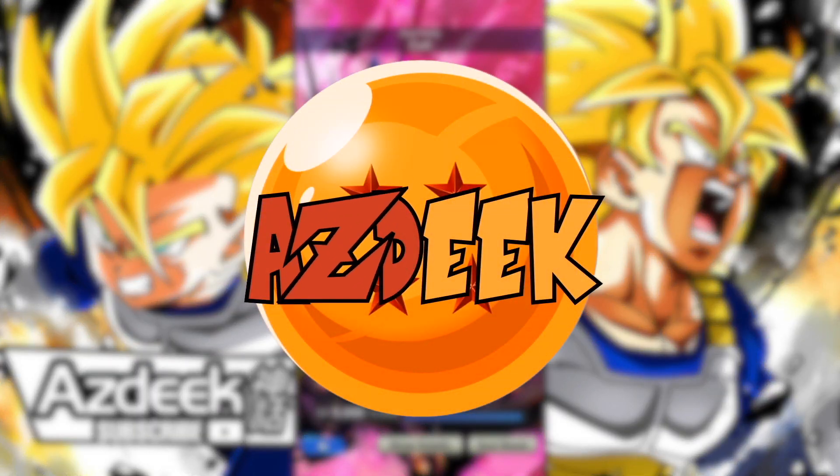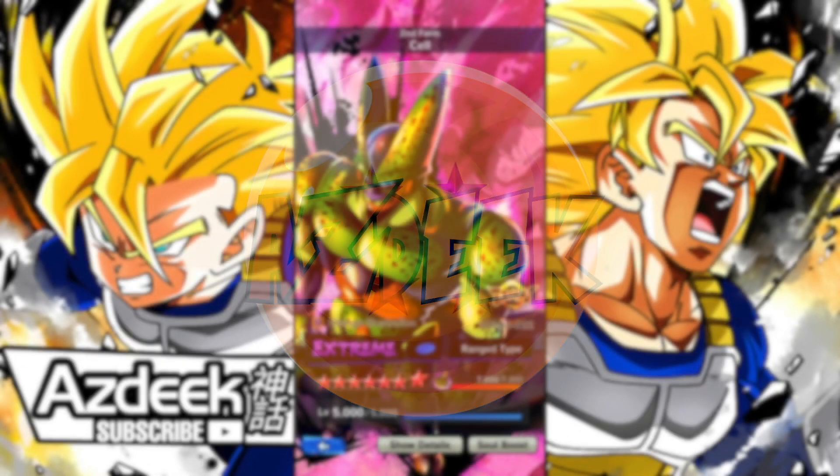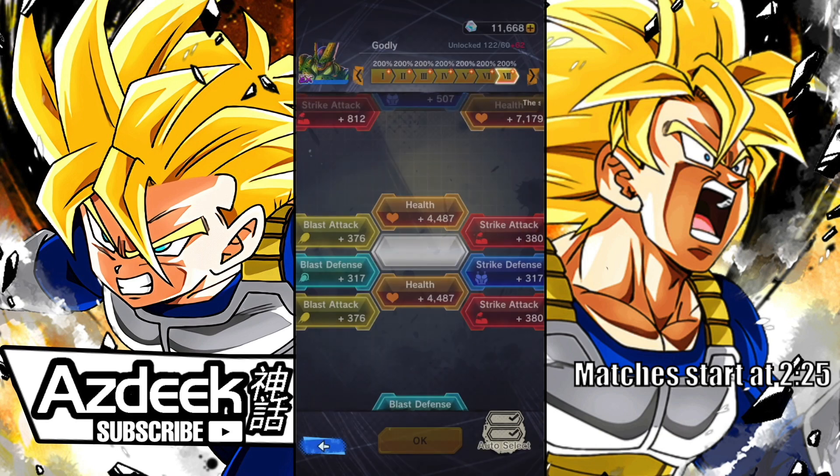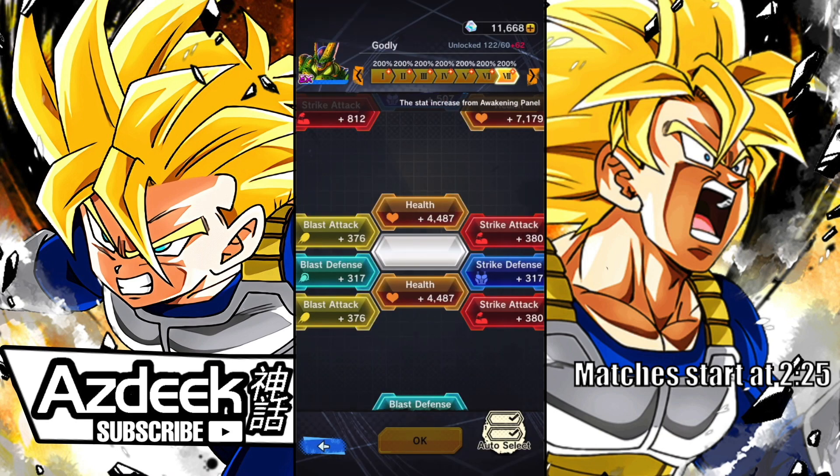Alrighty guys, Azik here bringing you into a Dragon Ball Legends PvP video. Today we're going to be taking a look at Zenkai 7, 1400%, 14-star Imperfect Cell — or Second Form Cell. I just barely unlocked all of his Zenkai panels, 200% across the board, sitting at 1400%. Honestly, this grind wasn't too terrible — I expected it to be a lot worse.